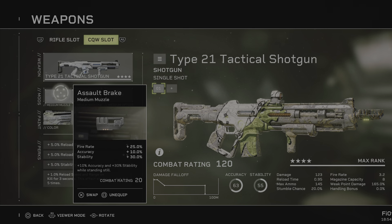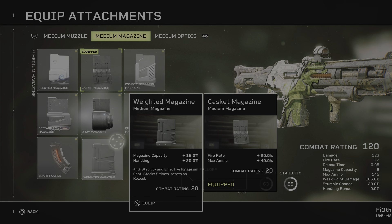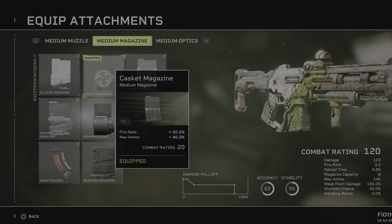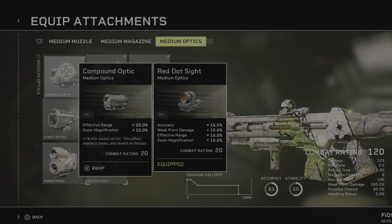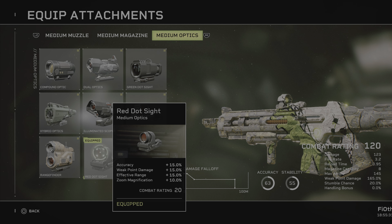Now we go to the Attack: Assault Brake, Red Dot Sight, and Casket Mag. Why? I could use Composite Spring but we really don't need the stability — it's plus 5% fire rate — but this 40% ammo capacity boost gives us 145 shells with the Casket versus 104 without it. We're missing 41 shells otherwise, and because this thing shoots quite fast at 3.2 shells per second, you will need the extra ammo. For sights, I was thinking Compound Optic because it's new: 25% effective range, 10% zoom magnification, and 7% aim assist that we don't really need on a shotgun. But the Red Dot is just so nice — it gives accuracy, weak point damage, effective range, and some zoom magnification.